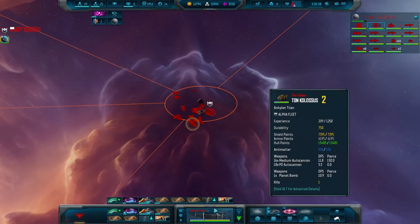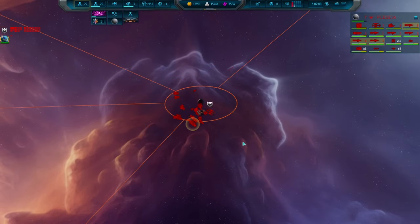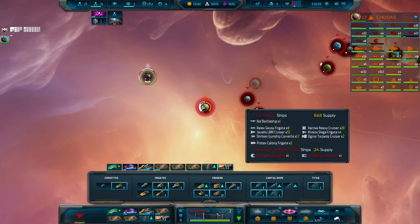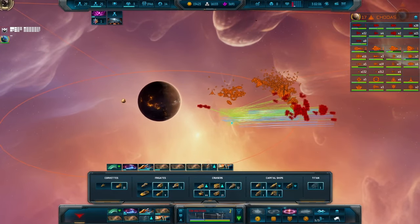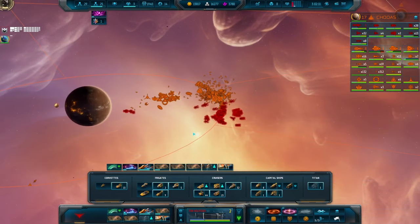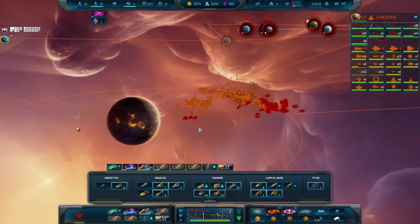There's also a lot of static defense you can build around your colonized planets, so perhaps you can expand in one direction, fortify the planets on the extremities with lots of turrets and space stations, whilst having your ships on the other side of the galaxy.